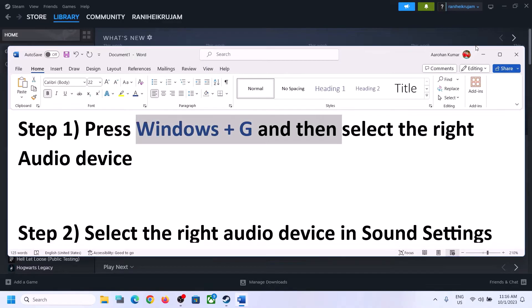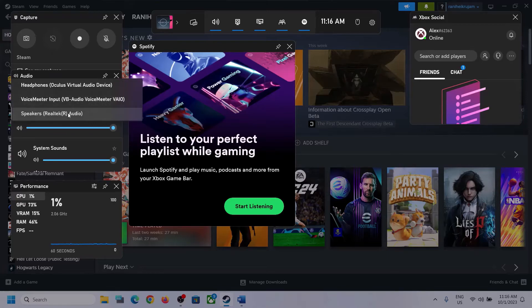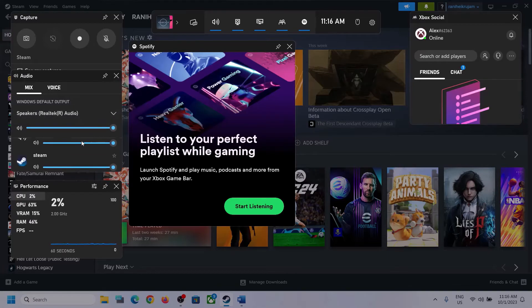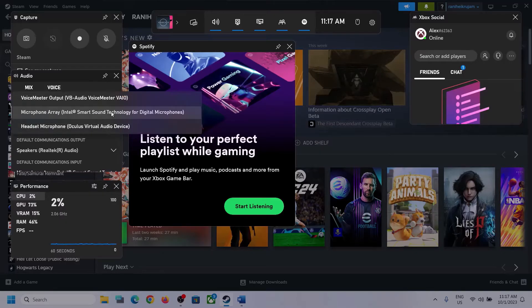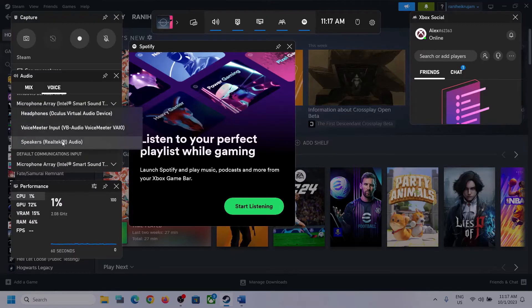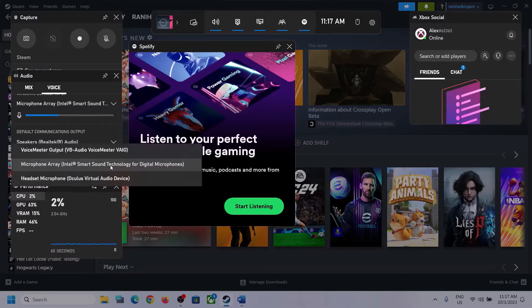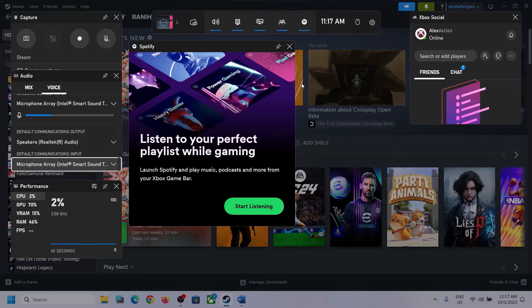The first step is to press Windows plus G on the keyboard to open Xbox Game Bar. At the top you can see a speaker icon — click on it, then go to Audio. Click the down arrow and select the right audio device — the speaker you want to use. Scroll down and make sure the game volume is set to maximum. Then go to Voice and select the right audio device there as well. Under speaker communication output, select the correct device — in my case it's Realtek Audio. After this, launch the game and check.